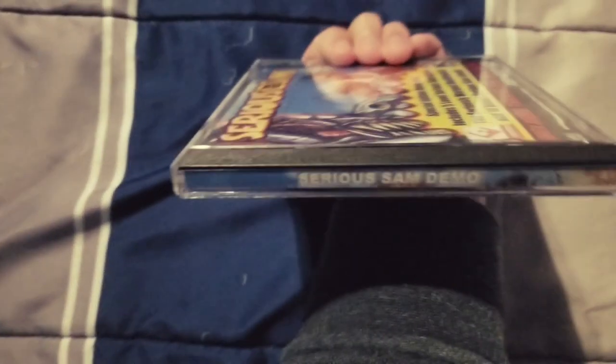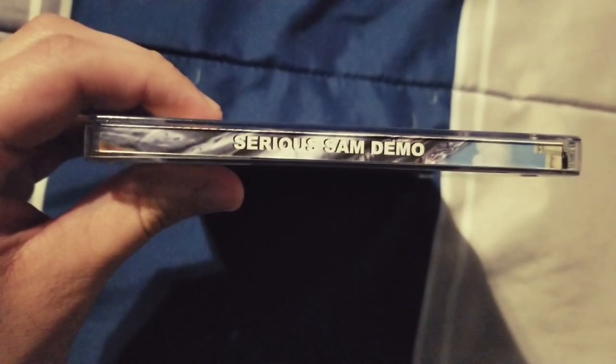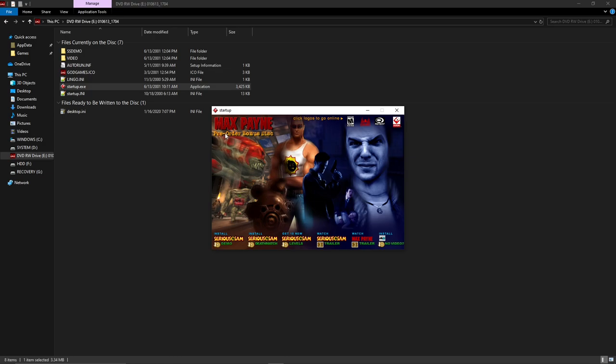As you can hear, it's the Serious Sam demo, but in the disc there's more stuff, like levels. Just put the disc into your optical drive and go to startup, and here you are — Max Payne pre-order bonus disc. This screams early 2000s.